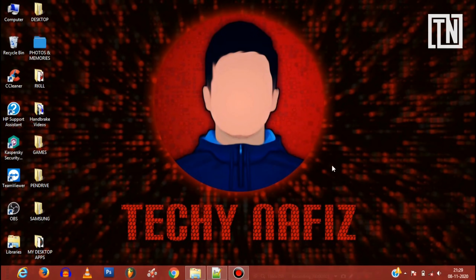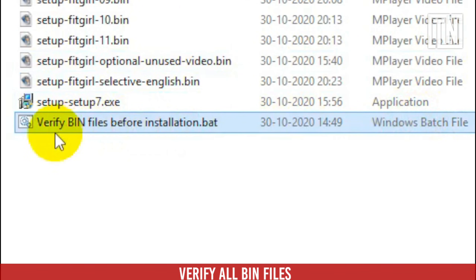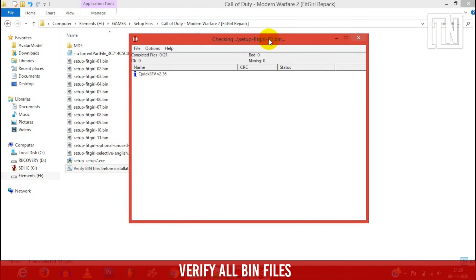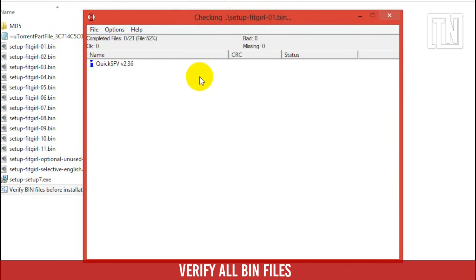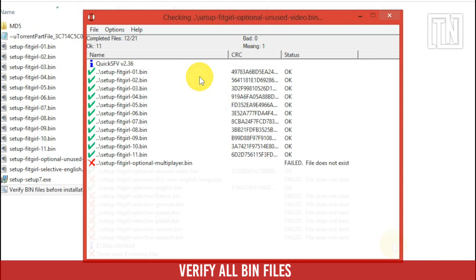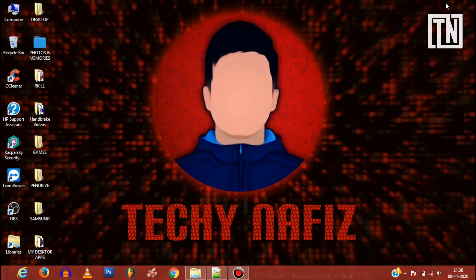First, just make sure you verify all bin files in the directory or in the setup folder. If you notice everything's fine, move on to step 2.